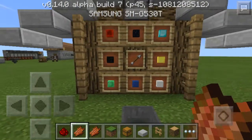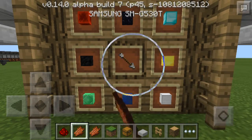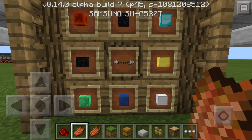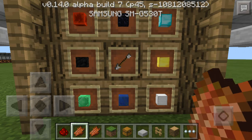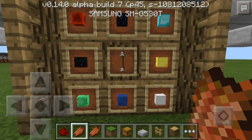What you do is you pick one of these. So this is a diamond block, gold block, iron block, lapis lazuli block, emerald block, block of coal, redstone block, and obsidian block.